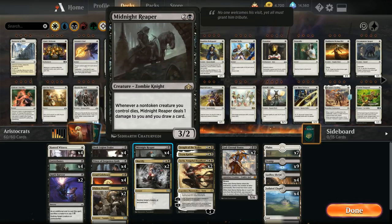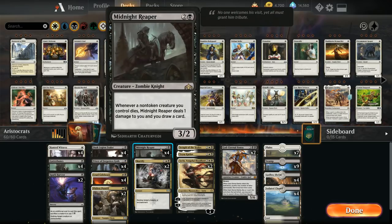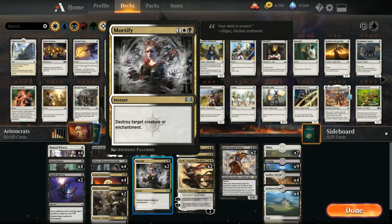At three mana we've got four copies of Midnight Reaper, our main card draw engine. Whenever a non-token creature we control dies, the Reaper deals one damage to us and we draw a card. With Cruel Celebrant gaining us life, running all four copies of Midnight Reaper is less of a liability since the Celebrant offsets the life loss. We also have two copies of Mortify to destroy a creature or enchantment at instant speed.